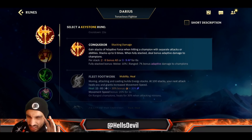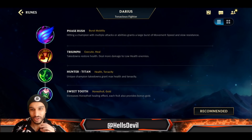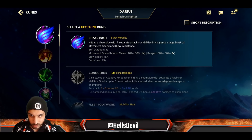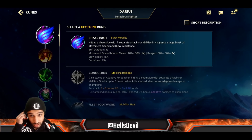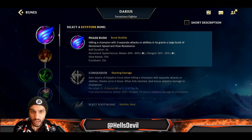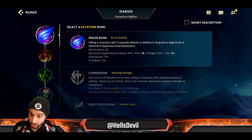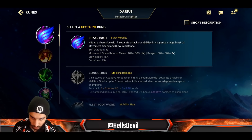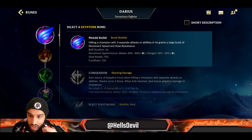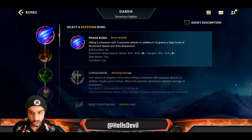There is one little disgusting rune you can go on Darius: Phase Rush. This will give you insane movement speed. If you feel like you can utilize that movement speed — for example, if you're against a Janna and Miss Fortune, or against a Nasus, champions who have a lot of slows — you can actually take Phase Rush against them. It gives 75% Slow Resist, so you're going to get bonus movement speed and slow resistance.